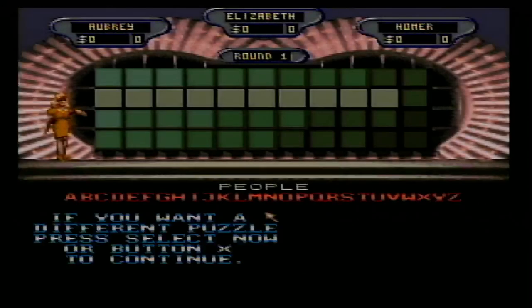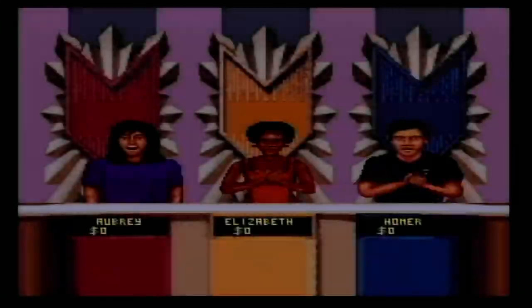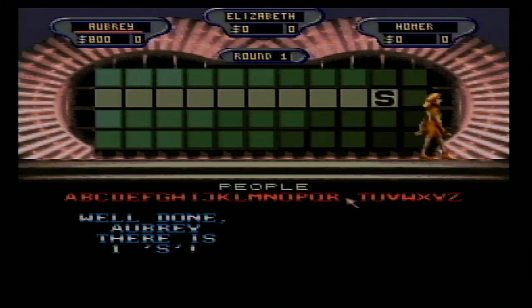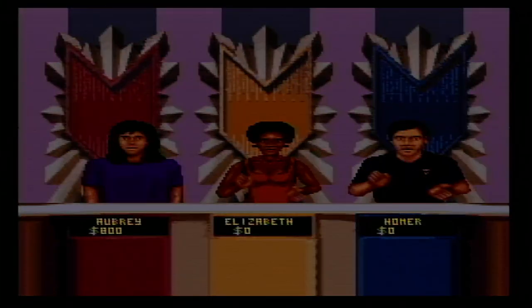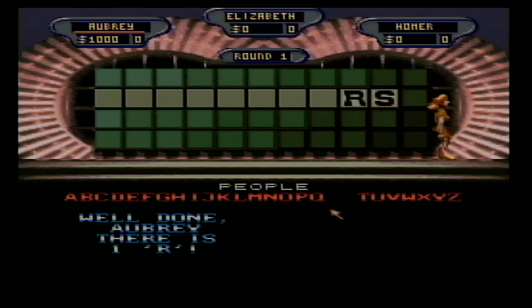Top dollar value for our first round is $1,500. The first round category is People and I've won the right to go first. Here we go — $200, I tried an R. I'll spin again.